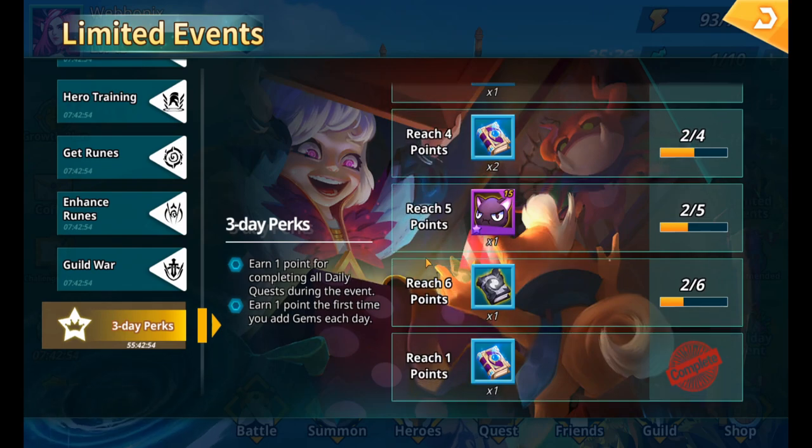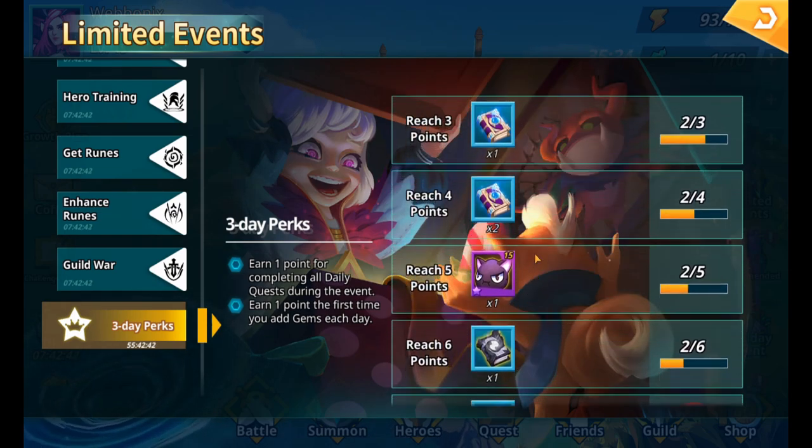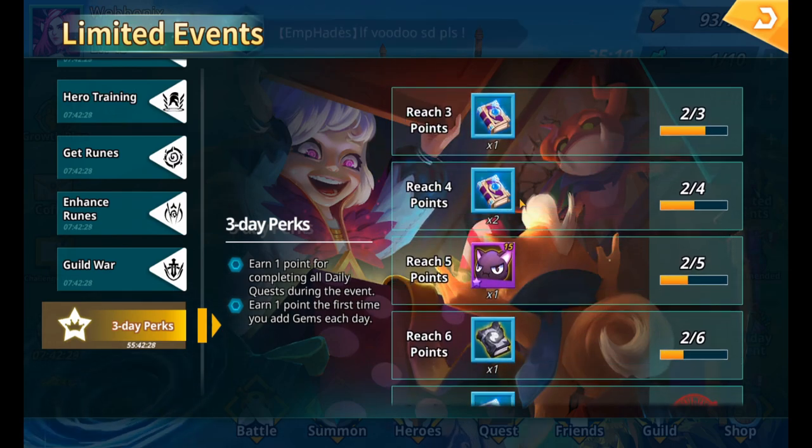With the three day perks rewards, altogether over three days we're going to be able to get five mystery scrolls, one light and dark scroll, and one skill cap. At the end of those three days when the timer runs down, it resets so you can do it again — which coincides with the treasure hunt event, meaning we're going to be able to get quite a lot of rewards.